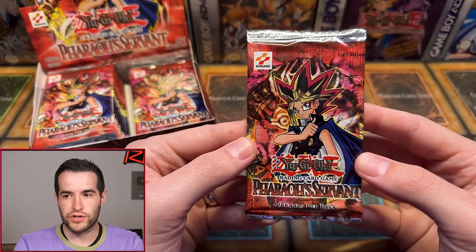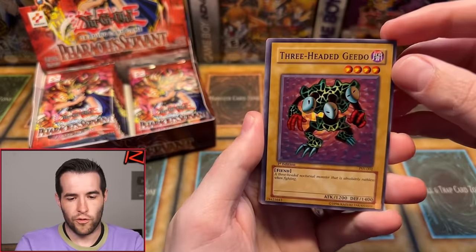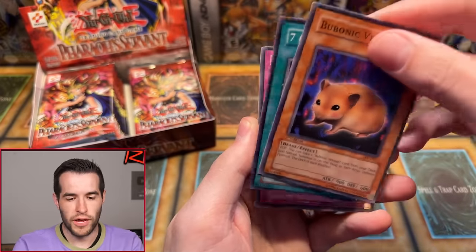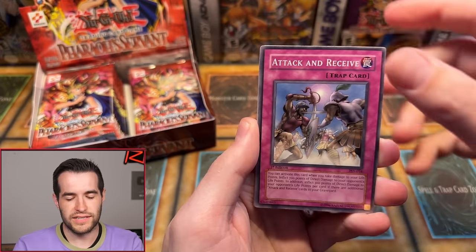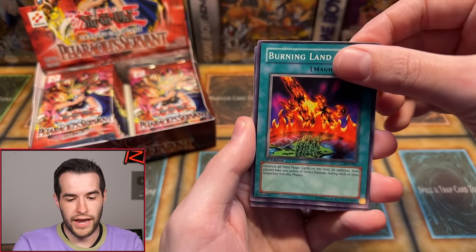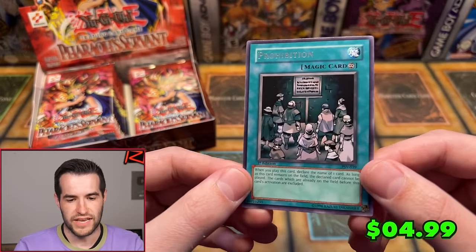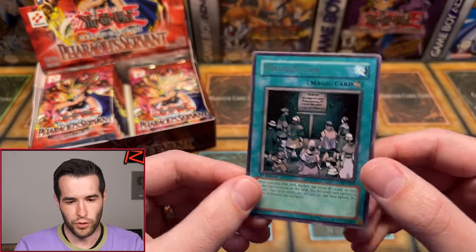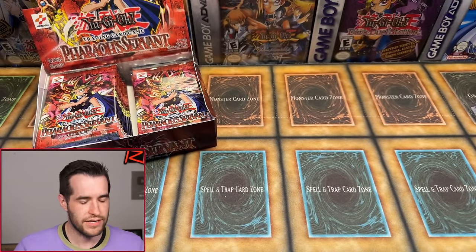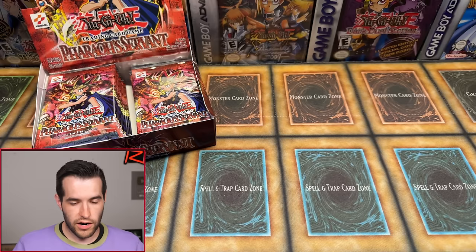First Edition Pharaoh's Servant — let's do this! Fourth pack for Austin P, his last chance. We have Threeto Guido, Infinite Dismissal, Bubonic Berman, Ruxin Special, Seven Completed, Attack and Receive, Island Turtle, World Suppression, Guarding Land, and we have Prohibition — probably the best rare in the set, but it's a rare, not really what we're looking for. Gear Freed the Iron Knight is the highlight for Austin — hopefully it grades well and gets a 10.